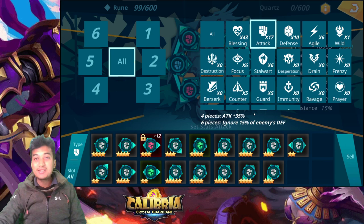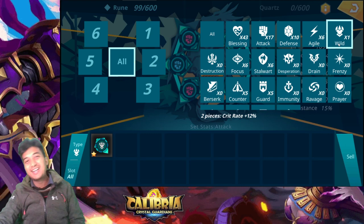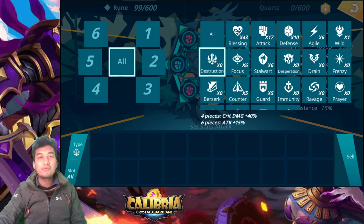You can also pair the attack set with the wild set if you want some crit rate early on. However, as you progress, wild becomes less effective because you can collect crit rate from rune substats. Later on you can phase it out and focus purely on attack. For end game, the destruction set is great: four pieces gives a 40% increase in critical damage, and six pieces gives an additional 15% attack boost.